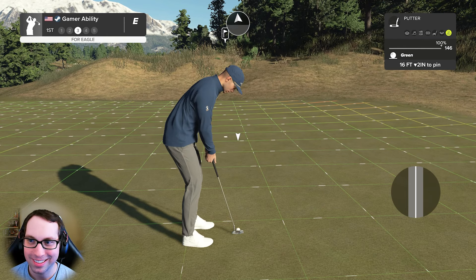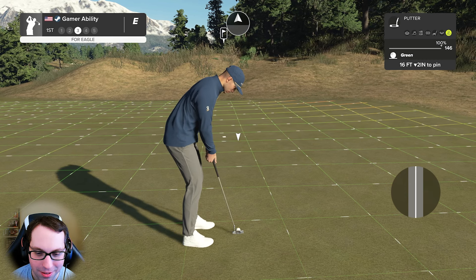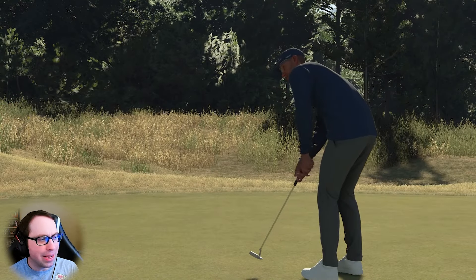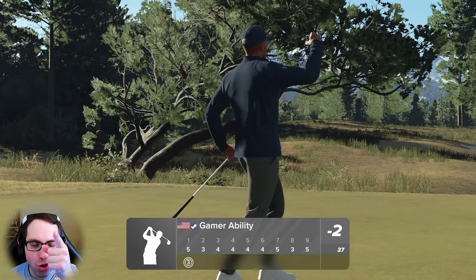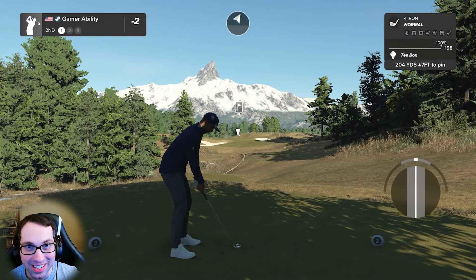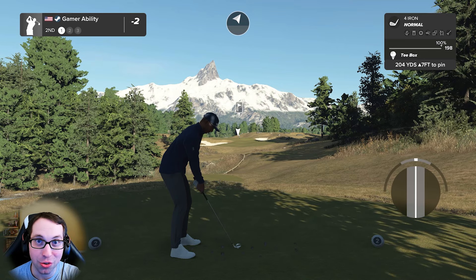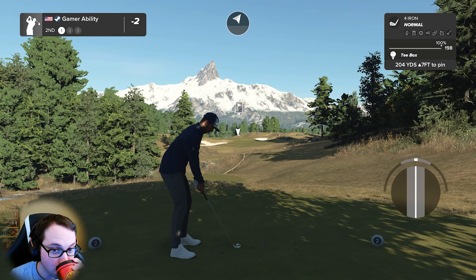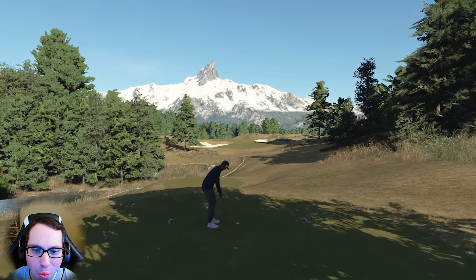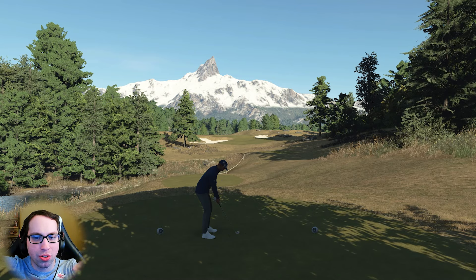Sending the eagle putt into the hole — right to left — and it drops! Ryan Gamer's back, that one's for you Honey Badger, you legend. This golf course is just awesome, and it makes it even better when you start with an eagle. What a first hole postcard moment — the snow-capped mountains, the water to the left framed perfectly.